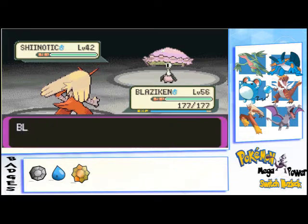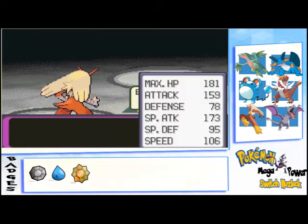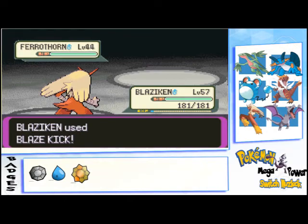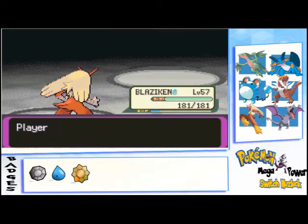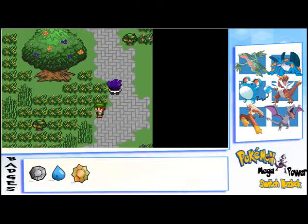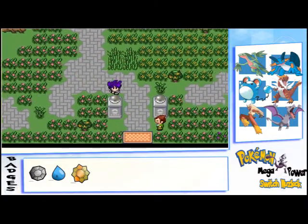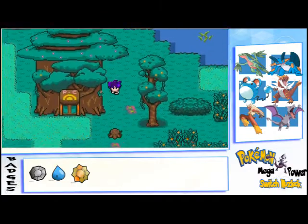Chinuti — whatever his name is — is Gen 5 or Gen 6, I'm not sure. Ferrothorn, this one is Gen 4 I believe, a grass type maybe poison as well. These guys are giving us some stuff like cutting the trees — maybe this is how we cut the trees. Let's go heal up.